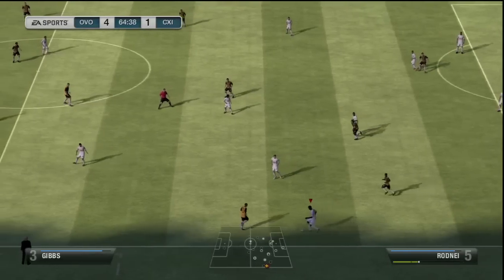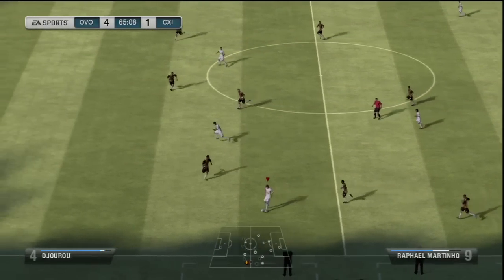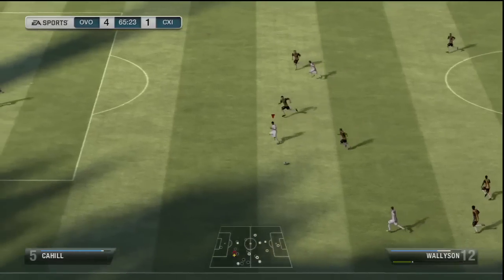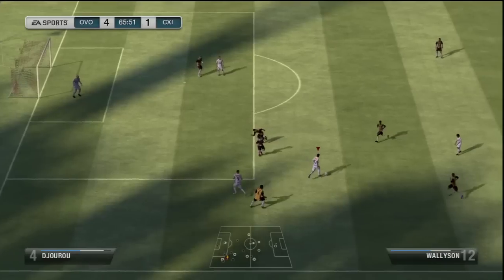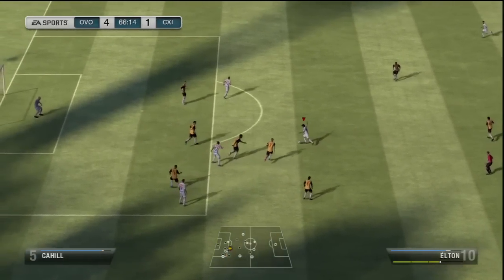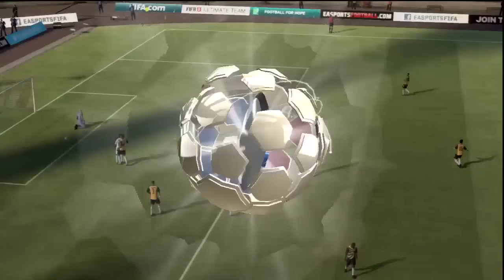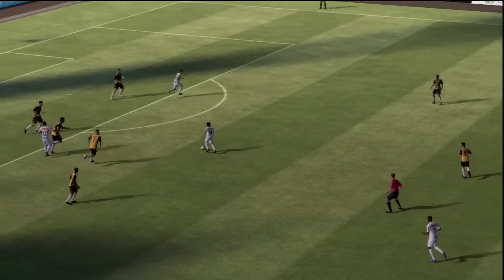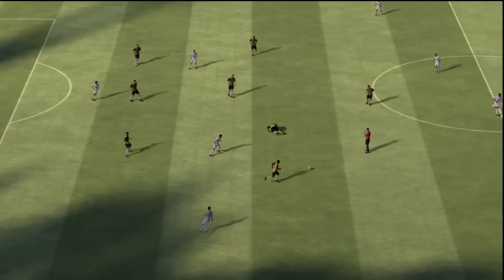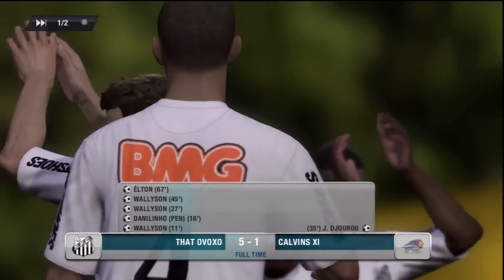Great tackle right there from Rodney — he was a little lucky to get that deflection. But Rafael Martino finds Wallison with a great through ball; I try to get a little fancy right there. But Elton — look at this strike. Oh, that is beautiful. Left foot, weak foot, and that's a great strike — upper right hand corner. And that would be the end of the game. We take that one 5-1.